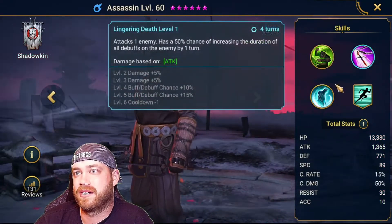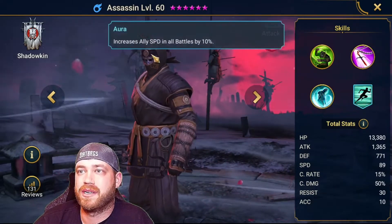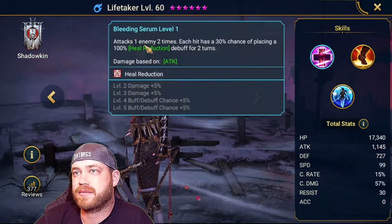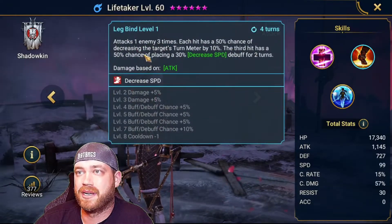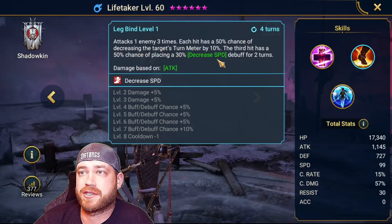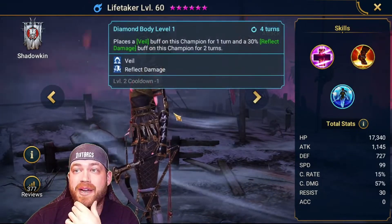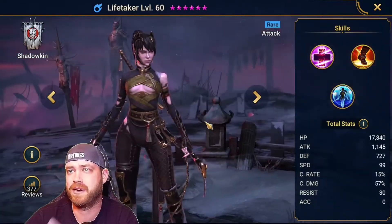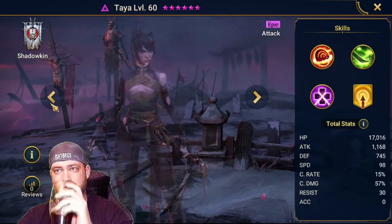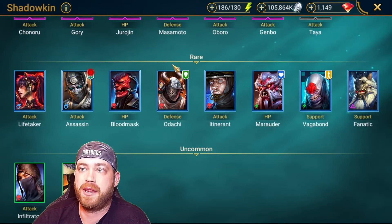Assassin has poison, decreased turn meter on all debuffs for one turn, increased duration, and weaken. He has speed in all battles — not bad. Life Taker — attacks two to three times, places heal reduction, which we don't need. This chick is perfect for Fire Knight — attacks one enemy three times, 50% chance to decrease target turn meter by 10%, 30% chance to place decreased speed. She's made for the Fire Knight. So those are the rares — the best rare for this boss is probably the block buffs guy.